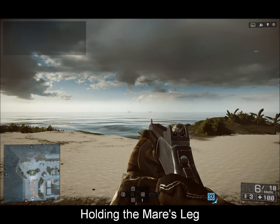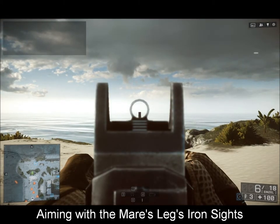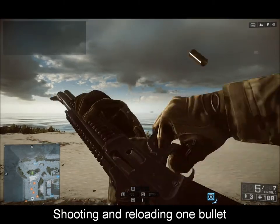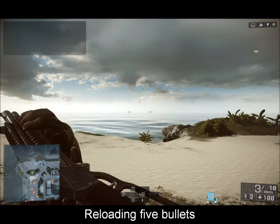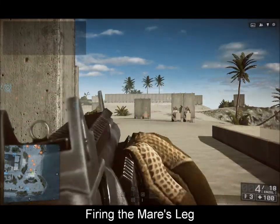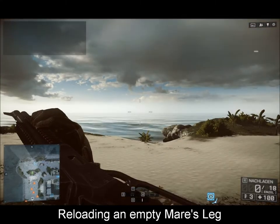The last weapon on our list today is the American Mare's Leg, which is similar to a designated marksman rifle, with the difference that it fits in the secondary slot of your soldier. The Mare's Leg has a capacity of 6 rounds and comes with 24 spare rounds, making a total of 30 shots until you run out of ammo. It has a single round reload, like some shotguns, and fires .44 Magnum bullets. Since it is a lever-action rifle, you have to chamber another round each time you shoot. Its rate of fire is unknown, but its bullet velocity is 520 meters per second.